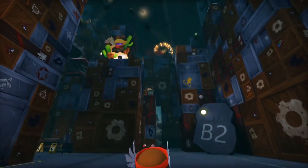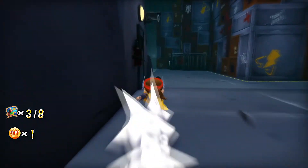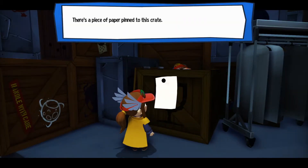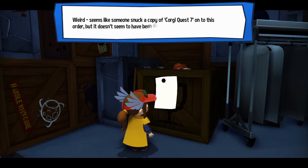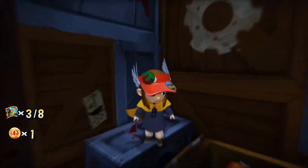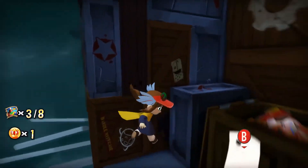This place looks a little — oh good god. I was kind of hoping this time rift wouldn't be that long compared to the other one. What is this? There's a piece of paper pinned to this crate — it's a receipt for a bunch of prop supplies. Weird — seems like someone snuck a copy of Corgi Quest 7 onto this order, but it doesn't seem to have been delivered properly. Looks like they got a crate of fish instead. A red herring — I mean, they're red, I think, and they're fish. Is that supposed to be like a red herring reference?